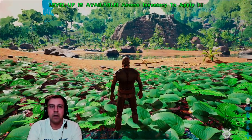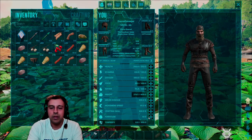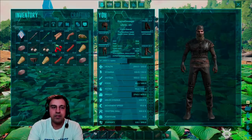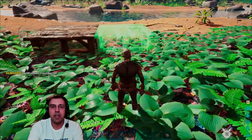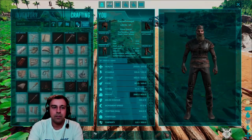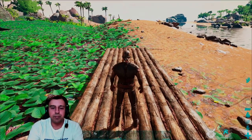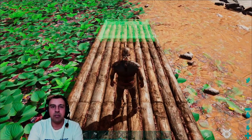First things first, I'm going to spend some level-up points — putting some into fortitude, taking it up to at least 20. That also gives us some more engram points. Now I've made four foundations and I want to place them evenly spaced near the water source. Then I can go ahead and place a crop plot — I'm going to make one for starters and place it right on top of this foundation.